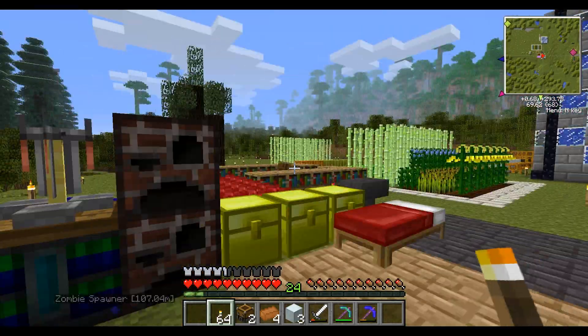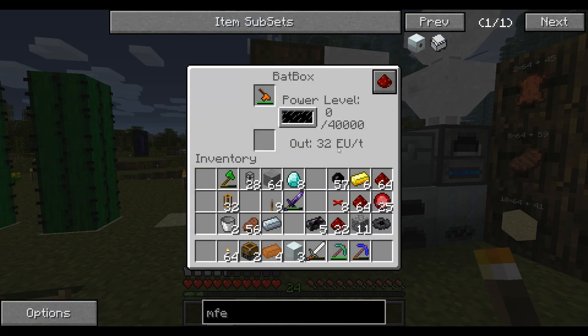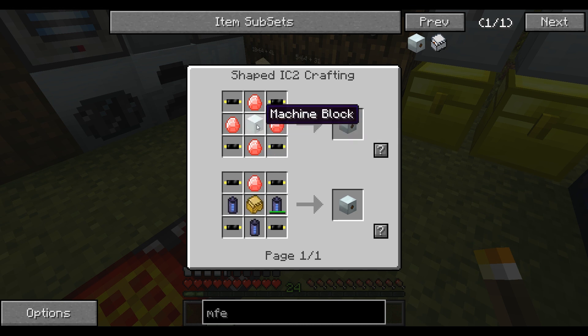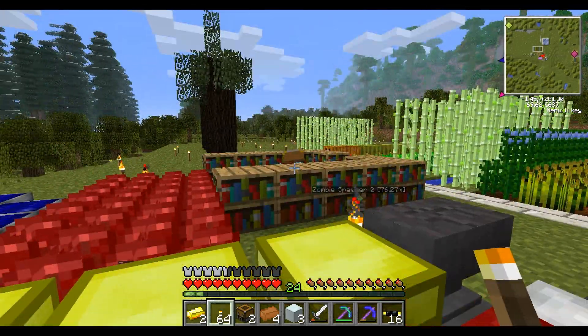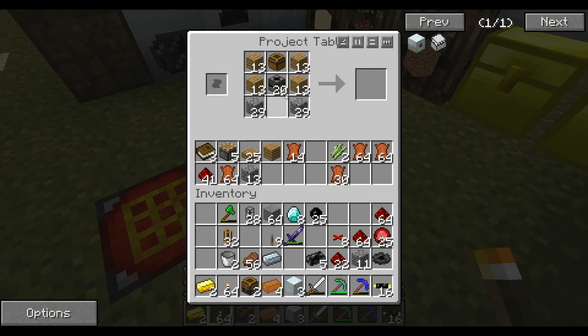A bat box only holds 40,000 EU — that's about six and a half blaze rods and you've filled it up, so not a very convenient storage method. We want higher capacity storage — that's the MFE. We're going to make these. The recipe is energy crystals, insulated gold cable, and your machine block. The MFE holds 600,000 EU — 15 times the capacity of a bat box. I went and got more diamonds since I needed them, and I had fortune pickaxes while doing the zombie grind.